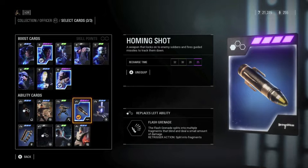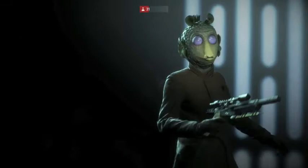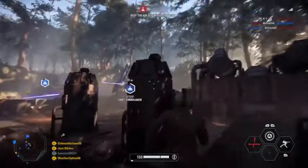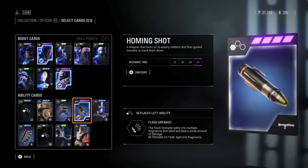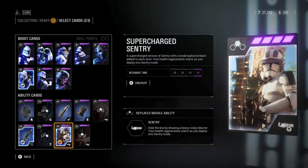At number 5 I have the only officer weapon on this list: the homing shot. Against infantry it can fire three rockets, like the iron torpedo but targeting infantry. What makes it more useful than the iron torpedo is that it can fire in areas without vehicles — in hallways, on maps like Death Star 2. It can also take out the drivers of speeders and AT-RTs, which is incredibly useful. If a speeder is standing still you can fire all three rockets and instantly kill it.